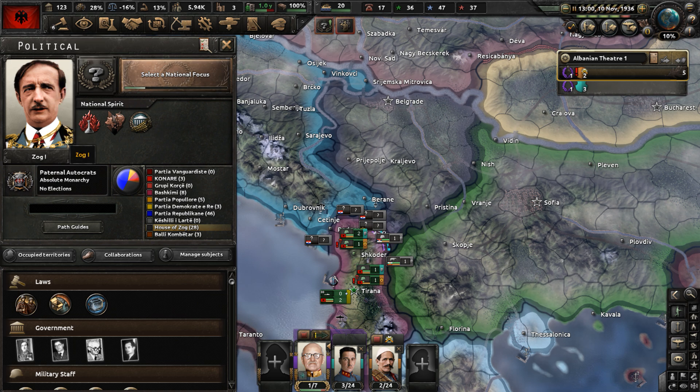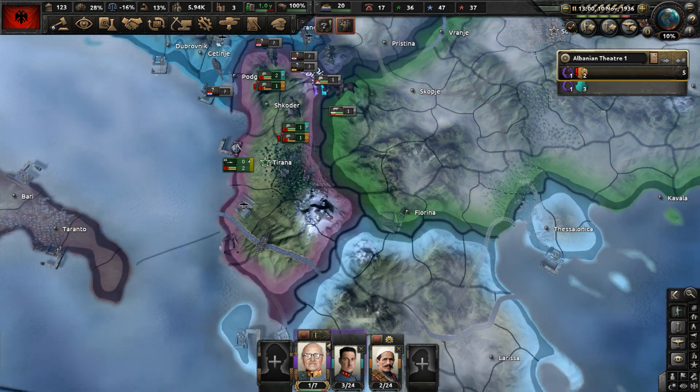King Zog the First has his own portrait as the monarch of the Albanians. Historically, King Zog led Albania from 1922 to 1939 — first as prime minister 1922–1924, then president 1925–1928, then King 1928–1939. During his reign, Albania fell under Italian influence and was eventually invaded and turned into an Italian protectorate. He went into exile and could never restore his kingdom. Albania became controlled by Enver Hoxha, known as the Albanian Bunkerman of the Cold War.